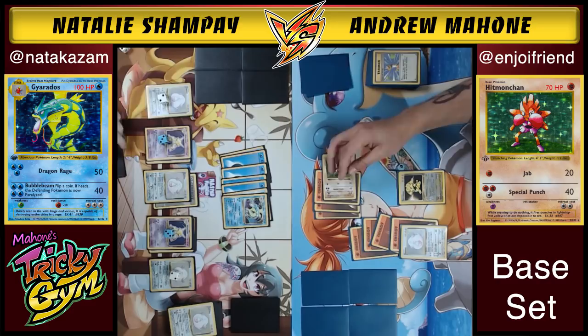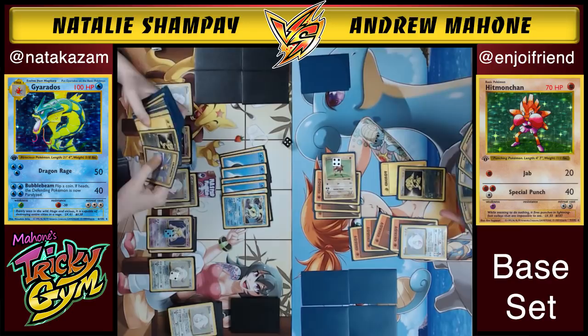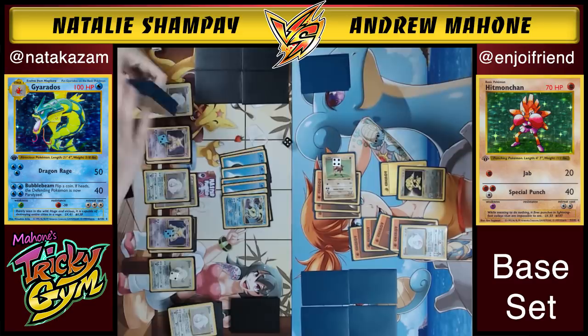If you guys are interested in seeing these lists, you can check them out in Jason Klesinski's blog — it's in the description below. Once Andrew gets more resources, he's going to have some more Haymaker decks and old school decks for sale in his Etsy store. He's got most of them bought out right now but does have a Zapdos deck from the original base set format for sale.